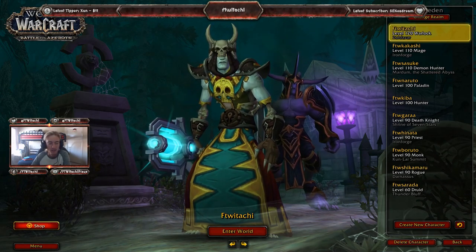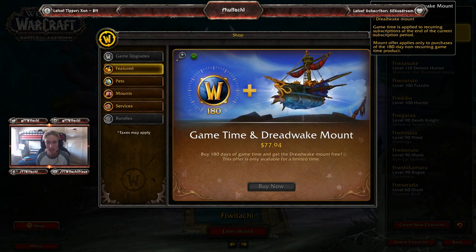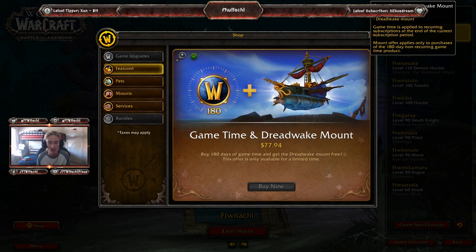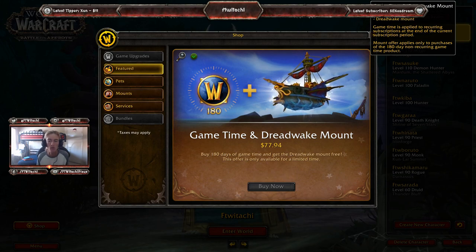What's really cool about this is for those of you that have already done it, you get the mount for free. The mount is called the Dread Wake mount — I'll be showing it in-game. Purchasing 180 days of game time, which is about six months, along with the Dread Wake mount costs $77.94, so you're getting the mount for free by purchasing six months of game time.